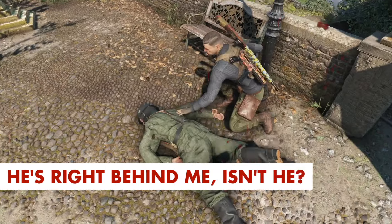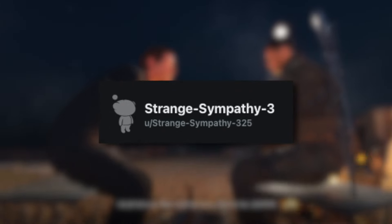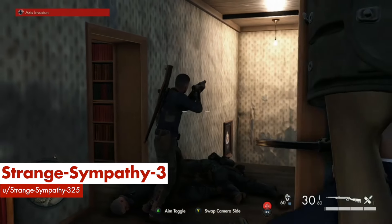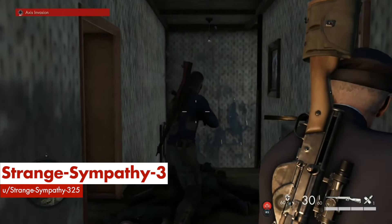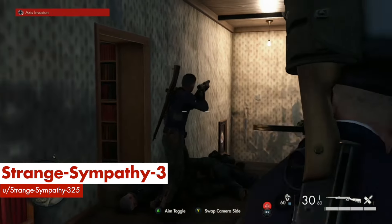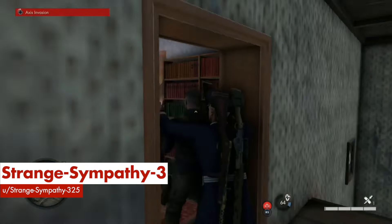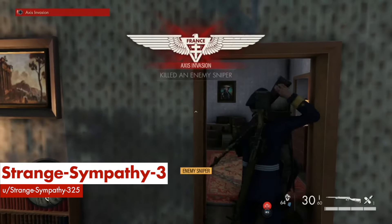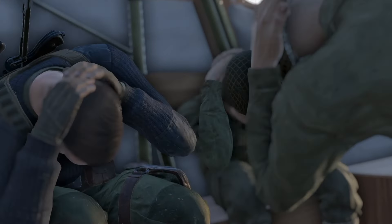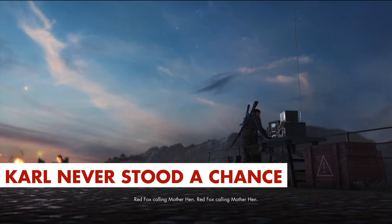He's right behind me, isn't he? There's not much to this next clip posted by StrangeSympathy325 on Reddit, but it was too hilarious to pass on. We see StrangeSympathy's Jaeger stand behind another player as they take careful aim at a lightbulb. The Jaeger patiently waits for Carl to land what very well might be the only shot he took the entire match, before grabbing him from behind and introducing him to his knife. It looks like Carl tried to run away at the last second, but it's too late. Mission failed. Jaeger victory. Carl never stood a chance.